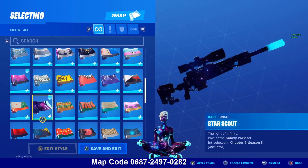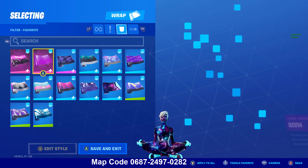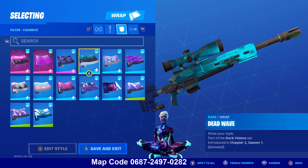Wraps that go good with Galaxy Scout: The Dark Angular Shift could work. Kevin — could look good-ish. Storm — would look good. Dead Wave — one of my personal favorites.